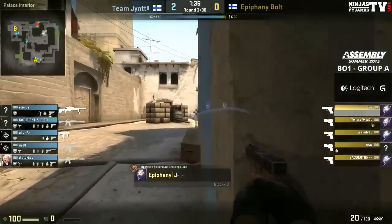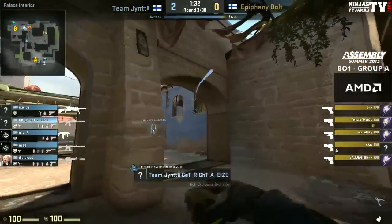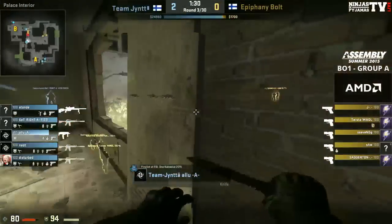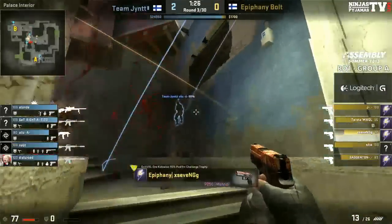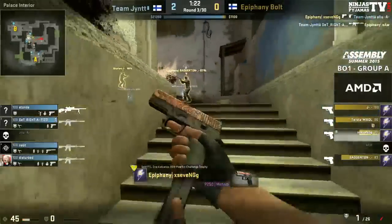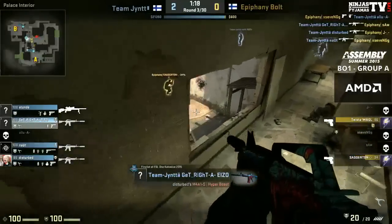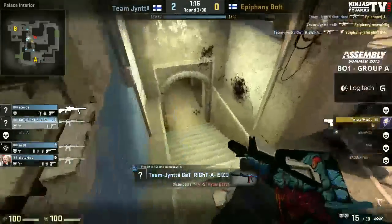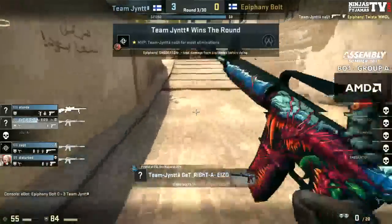Well, I'm not a big fan of teams just running in and dying. There's no point — even if it is an eco, you've got to at least try and make some sort of play, make something come with it. They're going to do an interesting mid split: three underpass, two top mid. Trying to maybe do a cheeky boost here, but Alu neutralises the threat. GetRight picks up one, Stir picks up another. Guerra takes Alu's position and picks up one flag.